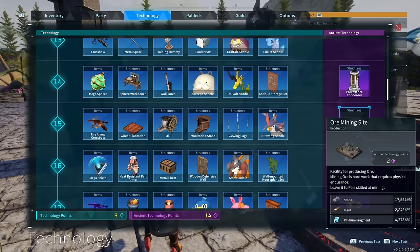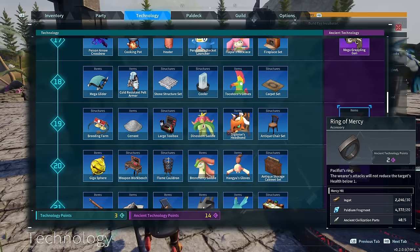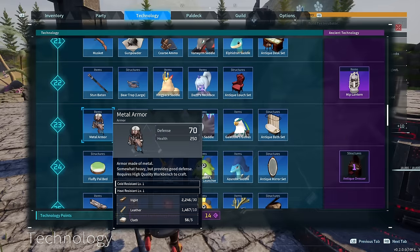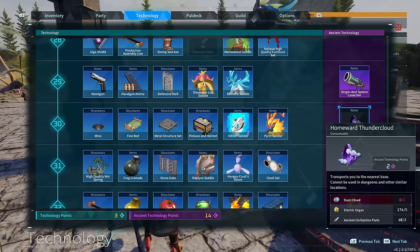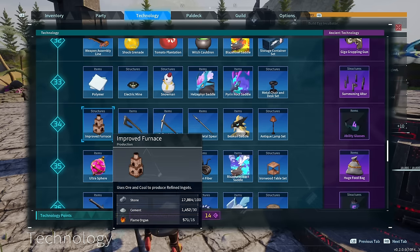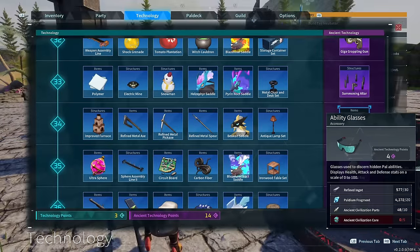There's a new item called ability glasses - when you equip them you can see your pal stats, which is awesome. There are also new stat boost items called powerful fruit, life fruit, and suit fruit, which are going to be able to boost the stats of your pals. There's a new thing called mercy hit which is going to reduce the enemy HP below one attack power. There's also a ring of mercy, found within the technology tree, that when you wear it you can reduce the enemy's HP below one when attacked.